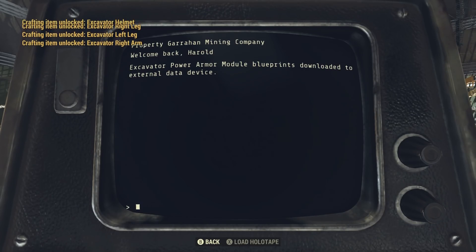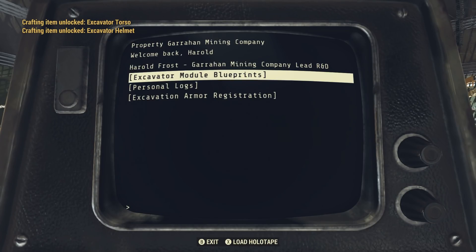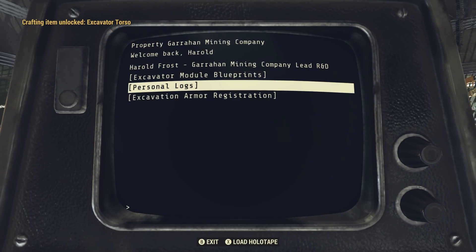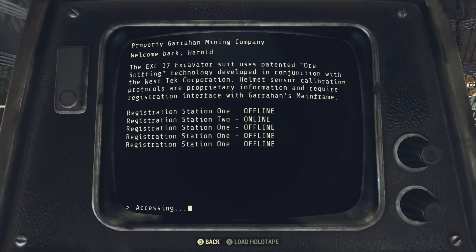Excavator is a very special kind of power armor because it increases your yield on any of the raw materials — such as steel, copper, any of those little nodes that you see, or small mines. Or if you play the event called Breach and Clear, also load-bearing, you'll get the raw materials. It pretty much doubles your yield.